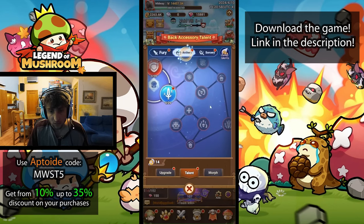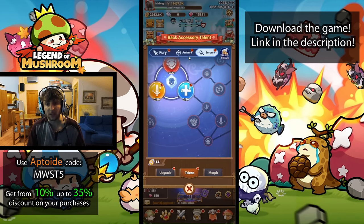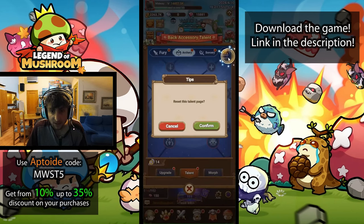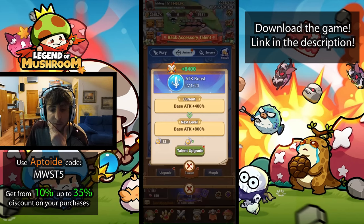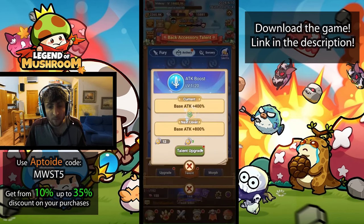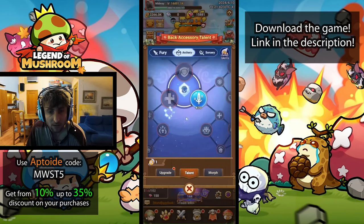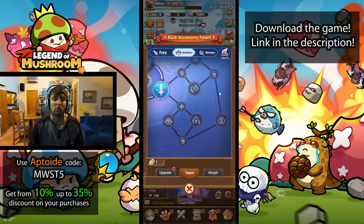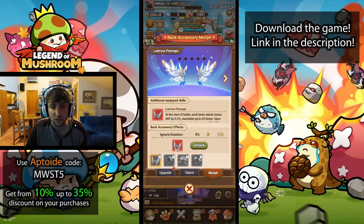These talent nodes also change per class - for archer this node gives healing amount, for sorcery it gives stun duration. It definitely expands and adds talent trees to your classes. You can reset talents freely. I'll go with base attack since I'm an archer - base attack increased. Everything else is locked until reaching level one in the final talent of the activated branch. I can increase it twice more and that's it for now. Eventually I'll be able to choose between base defense or base HP, so there will be real build choices - I really like this.